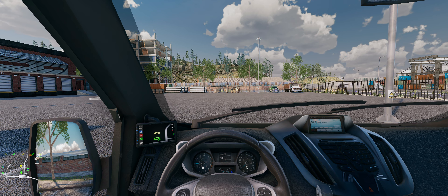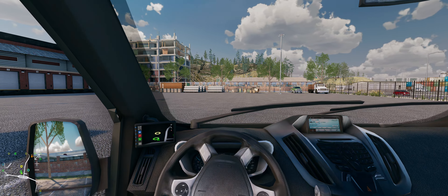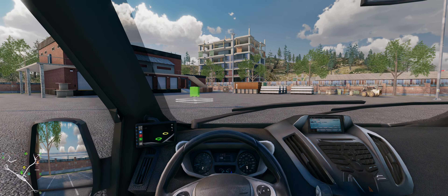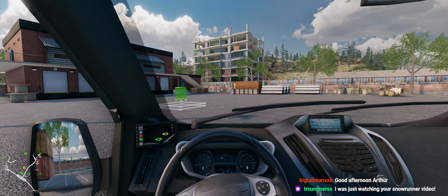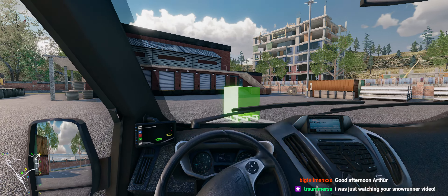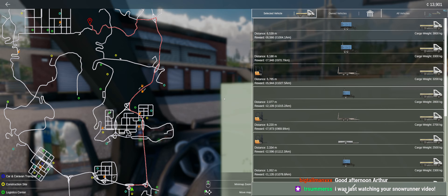There should be some jobs here. I'm not sure what that yellow thing is, let's go take a look. Almost stalled. There's a crate there but I don't know what that yellow circle is for — oh, that's the truck that we can load with. Hello TR Summers! We're trying a new game today that I got early access to thanks to the developer.